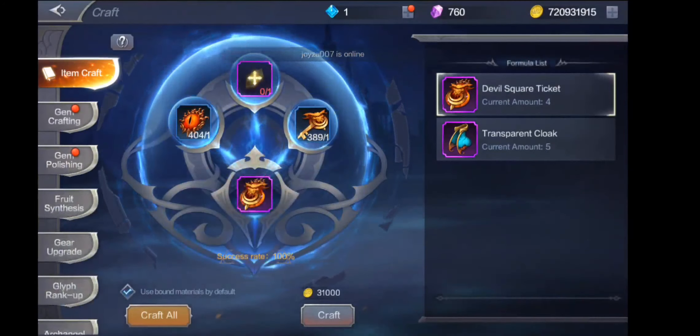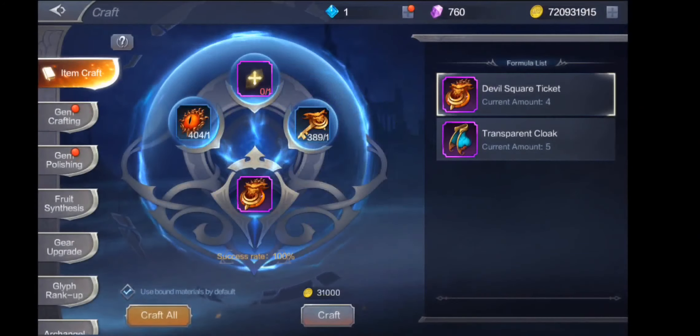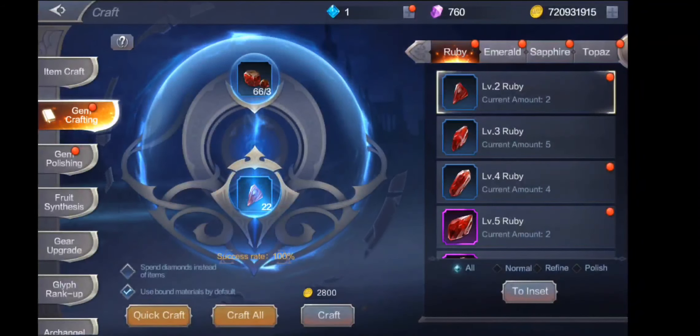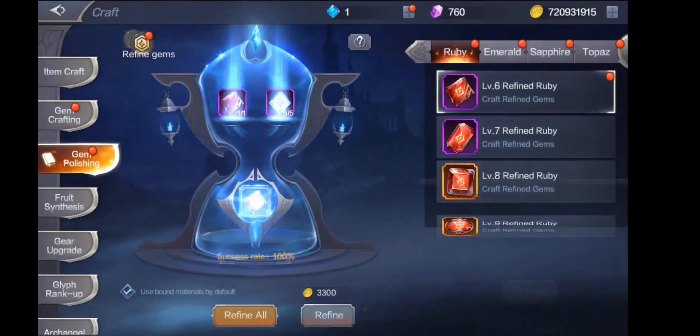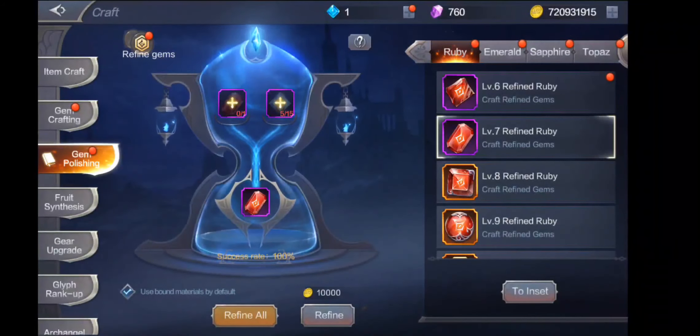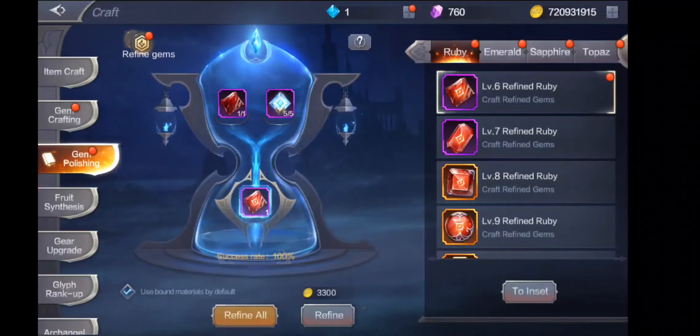So next is sa craft tayo guys. Sa craft dito tayo nakagawa ng devil square ticket at saka ano — yan ang mga materyales na kailangan. Eto yun sa inset guys, para maka-buho kayo ng gems. Dito tayo ng gem polishing guys. Gem polishing — dito nyo mahanap, click nyo yung nasa upper left para makapag-polish, click nyo ulit para makapag-refine.